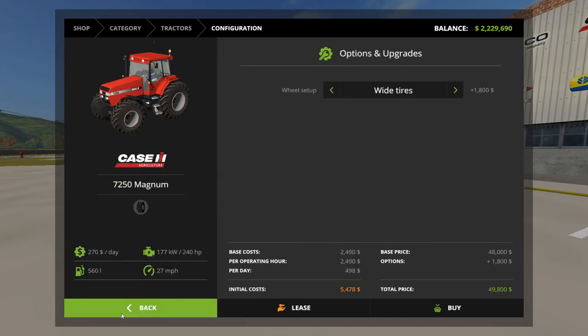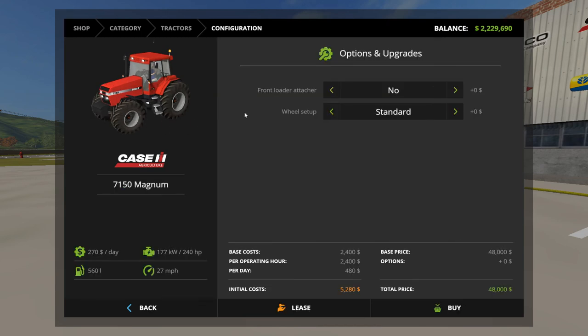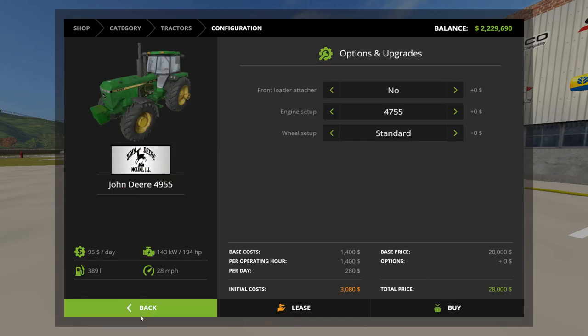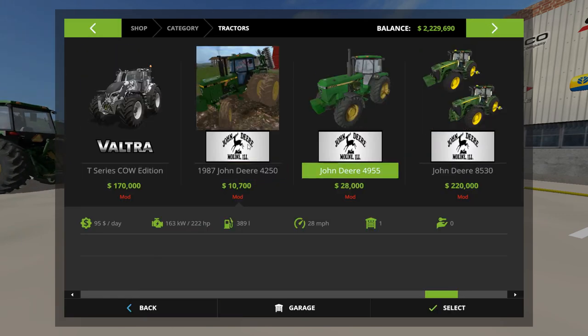I need a bale fork for the spikes. Do either of these Magnums have a front loader attachment? The 7150 does. In my single player I have a very mixed farm — all sorts of different colors — the only thing I don't have is New Holland besides my baler, and that's just because I don't have a John Deere baler yet.